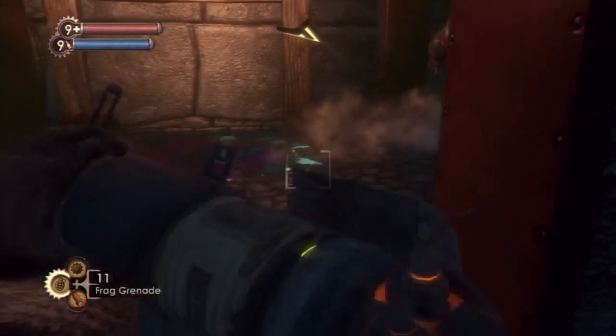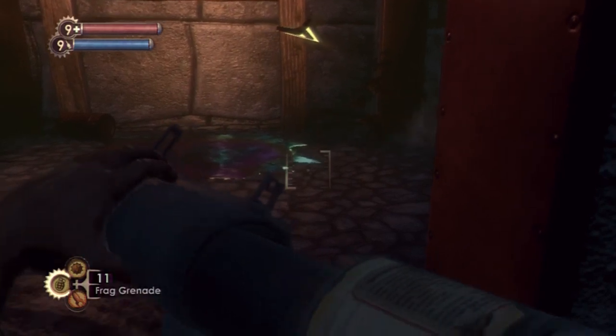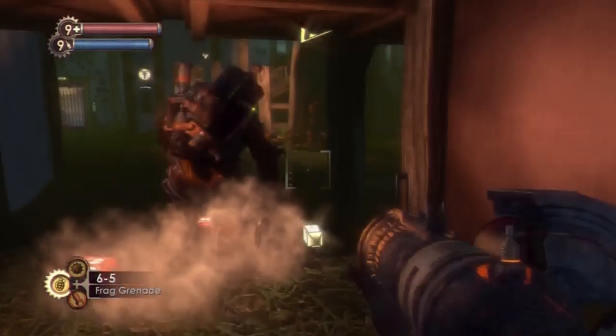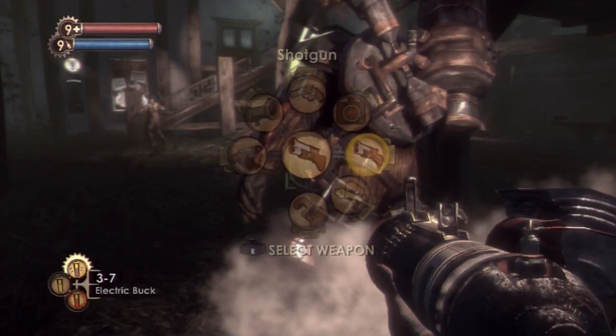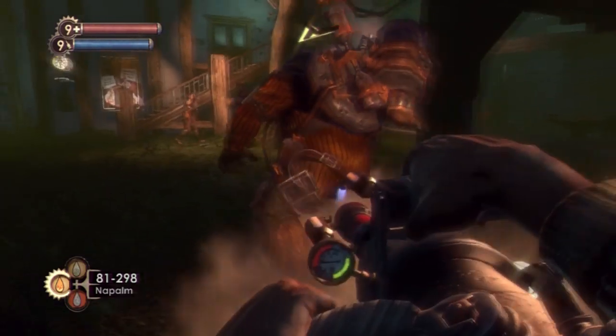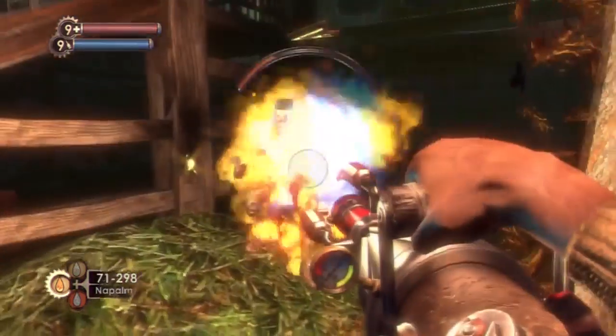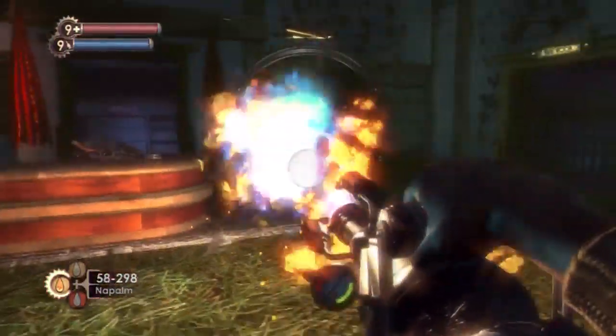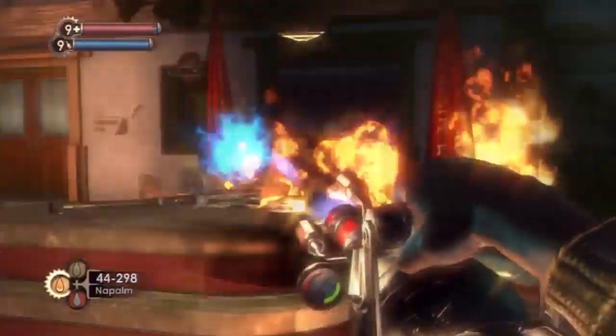The stuff you need to get in the dimensional doors — you need to get stuff called world thread. That's kind of a random drop in chests, so you've got to find chests in those portal areas and just hope they have some in there. It can be a little bit tough to actually get it. Plus you could die on the way there.